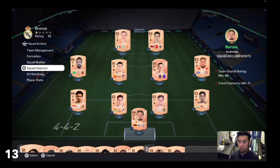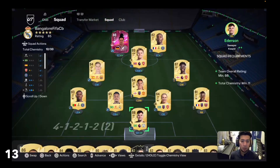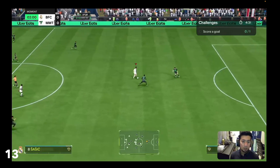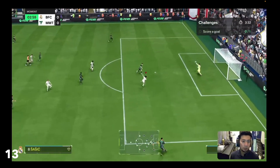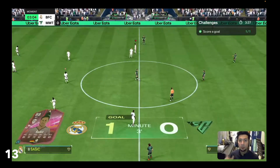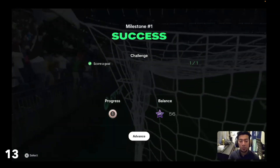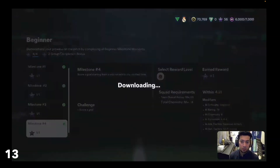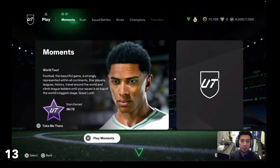Let me show you my squad now. This is your current squad — press start and start the challenge. You need to run and make sure you score a goal before the timer runs out. That will give you one star — that's how you finish one objective on moments. So you complete these objectives, which should give you a lot of high rated or high weightage packs where you can build your squad.